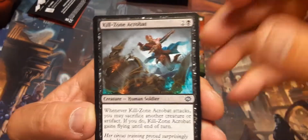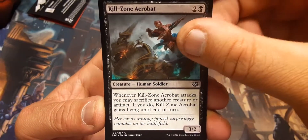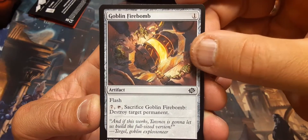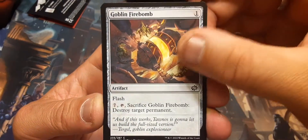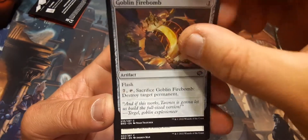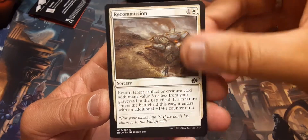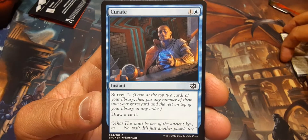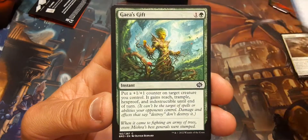Commons: Killzone Acrobat. Goblin Firebomb — not a big fan of this one. For one it flashes in, and seven more: tap it and sacrifice it, destroy target permanent, but it costs you seven. Recommission — not a bad card. Curate — I like this one: surveil two and draw a card, good for those mill decks. Gaia's Gift: trample, hexproof, and indestructible for two; put a 1/1 counter on target creature you control, gains reach, trample, hexproof, and indestructible until end of turn. That's a good card.